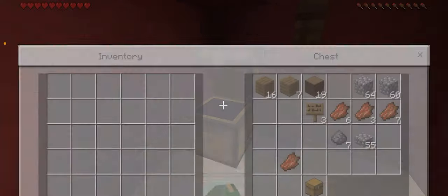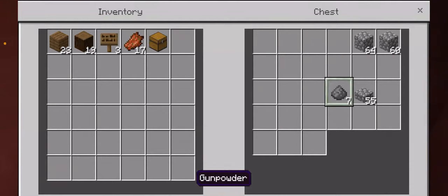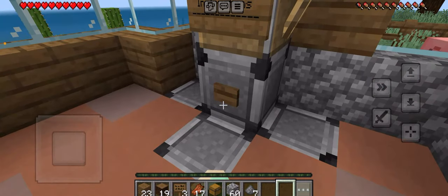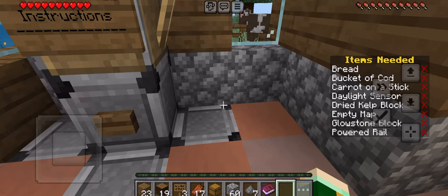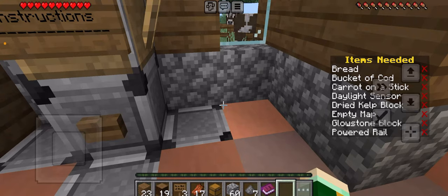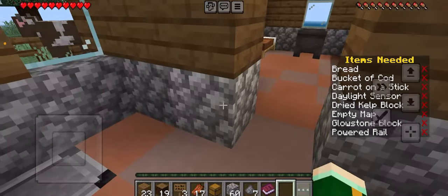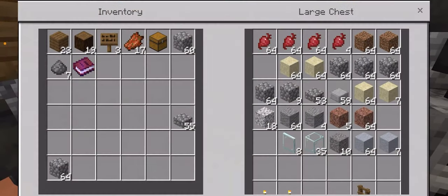Let's see what the branch has. We got wood, spruce, some spruce signs, a chest, some gunpowder, and some cobblestones. We got bread, bucket of cod, carrot on a stick, daylight sensor, daylight sensor, and glowstone block. We also have to go to the Nether.